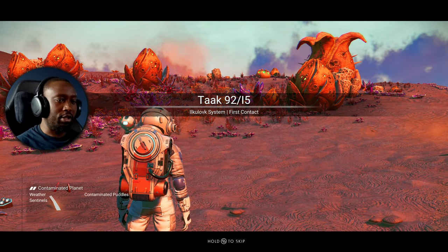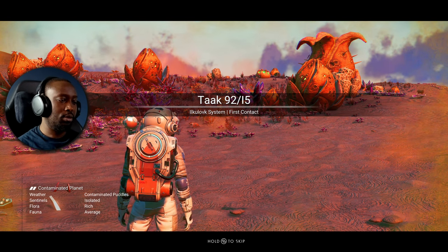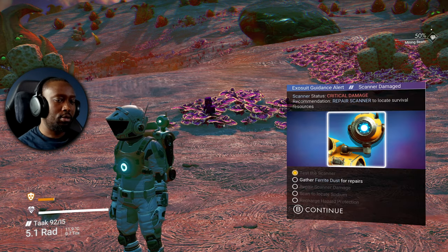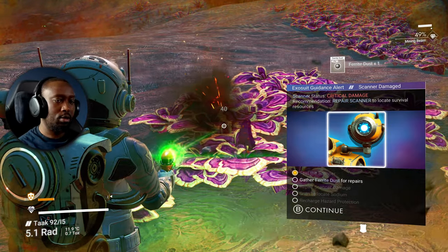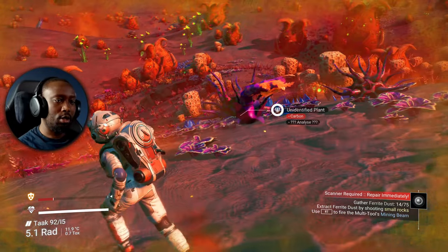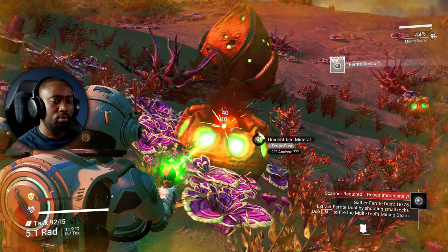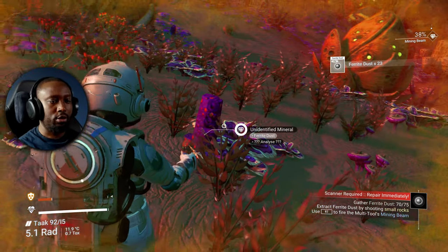This is an interesting planet. Last time I tried this I was on a cold, contaminated planet — contaminated puddles. Sentinels are isolated. I need ferrite dust. I think these things have ferrite dust — that looks dangerous. Okay, this is ferrite dust.